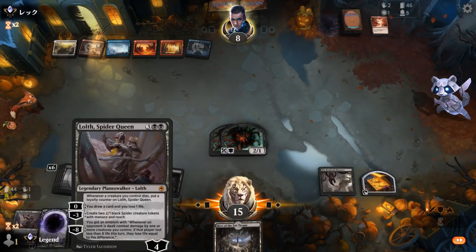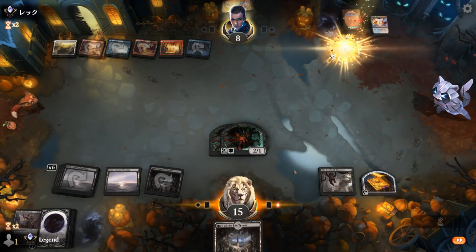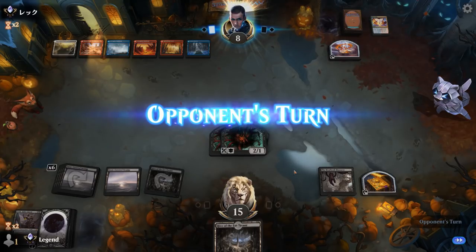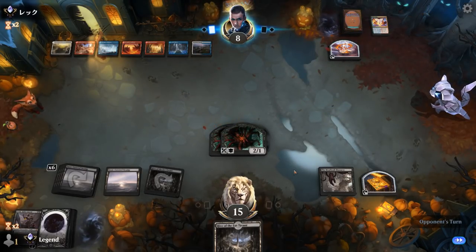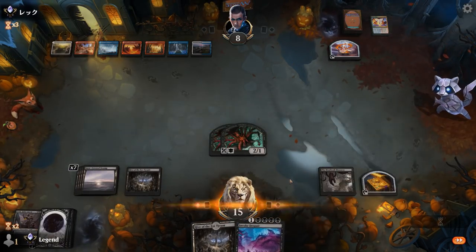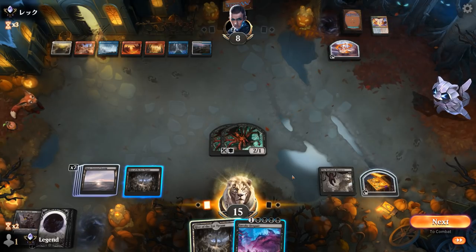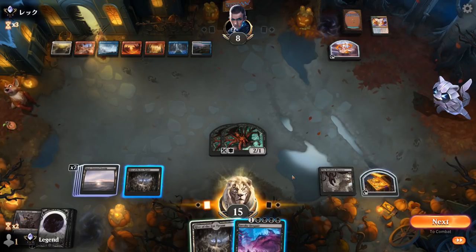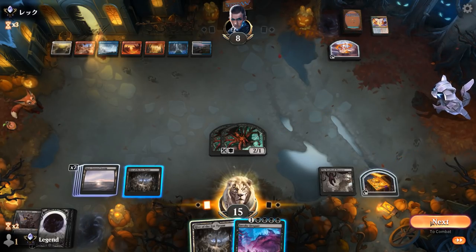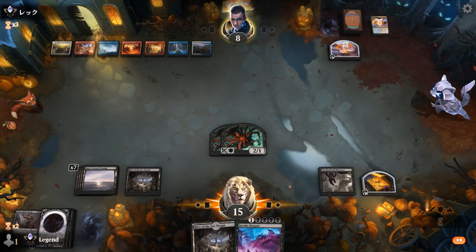My power is for Annihilation. Opponent is just going to make a Treasure, so they must have another Magma Opus in hand. I'm still surprised they cast Demon Bolt when Opus could easily kill Spider Queen. Invoke Despair deals a lot of damage here — I think I cast it after the Opus to kill the token, and then attack. Meat Hook Massacre plus Despair quickly adds up.